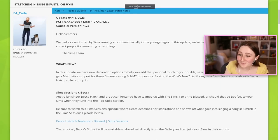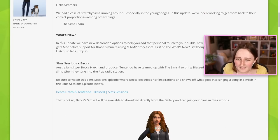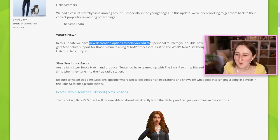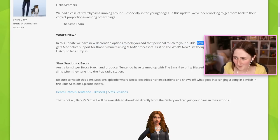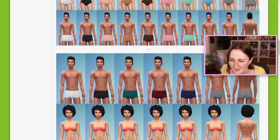So apparently they fixed the stretchy infants - there was this weird bug where Sims would stretch, like a toddler suddenly becoming child height, and they're joking about it right at the top of the patch notes. In this update we have new decoration options to help you add that personal touch to your builds, new underwear options, some Mac support, and a collab with Becca Hatch. They added a new pop song - Becca has recorded the song in Simlish and they added it to the pop radio station in-game. I'm not gonna play it because I'm not trying to get copyright struck, but you can listen to it on your Sims radio in-game, which is kind of cool.